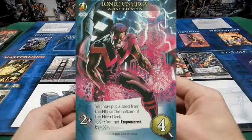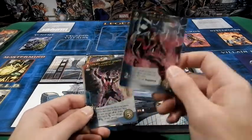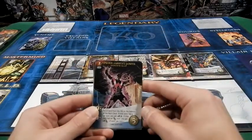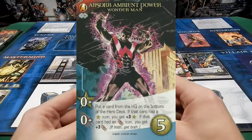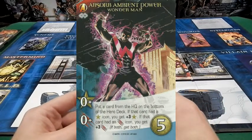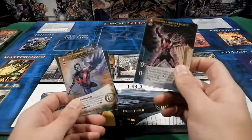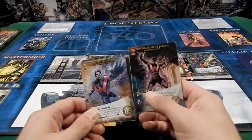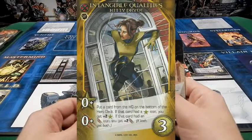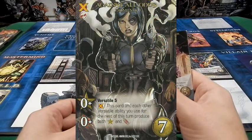His next card is Ionic Energy Wonder Man — he comes with two attack and can put a card from the HQ on the bottom of the hero deck. If you play a range hero, you get empowered by range, so you're definitely going to want range heroes here. His uncommon — which I like because it's a recruit or an attack — versatility is pretty key. You can put a card from the HQ on the bottom of the hero deck, and if that card had attack icons you get attack, or recruit icons you get recruit. If it has both, you get both — that's three recruit or three attack. This pairs well with cards that have the dual symbol, like Kitty Pride or Domino, so you can stack more versatile recruits and attacks.